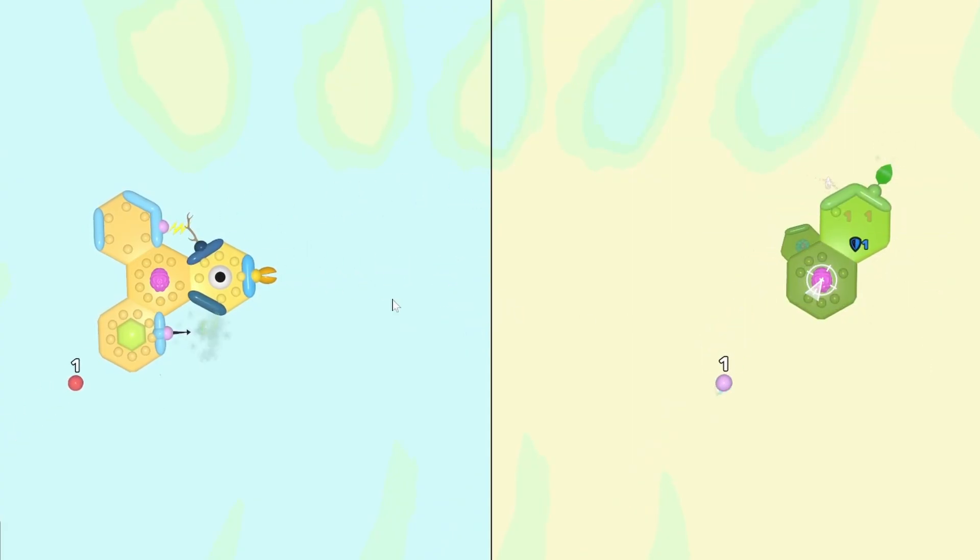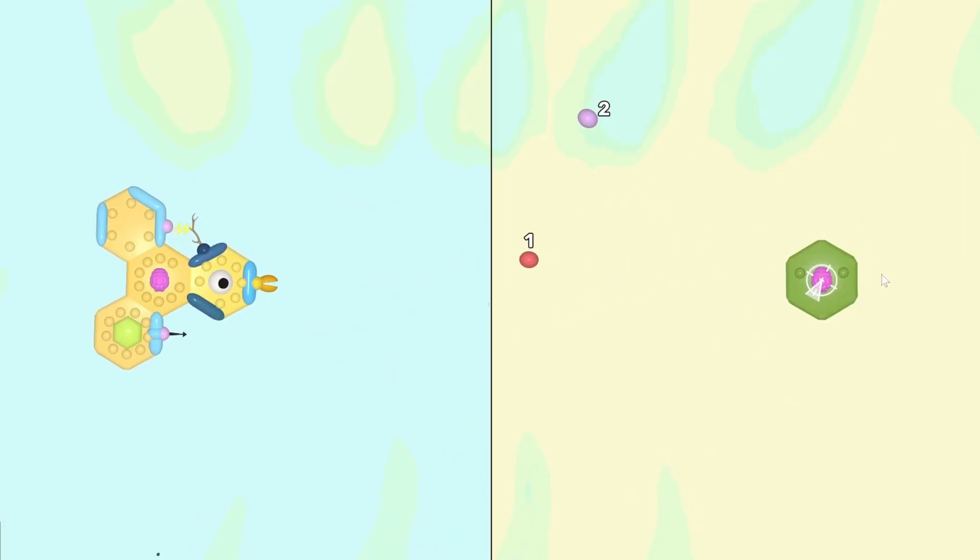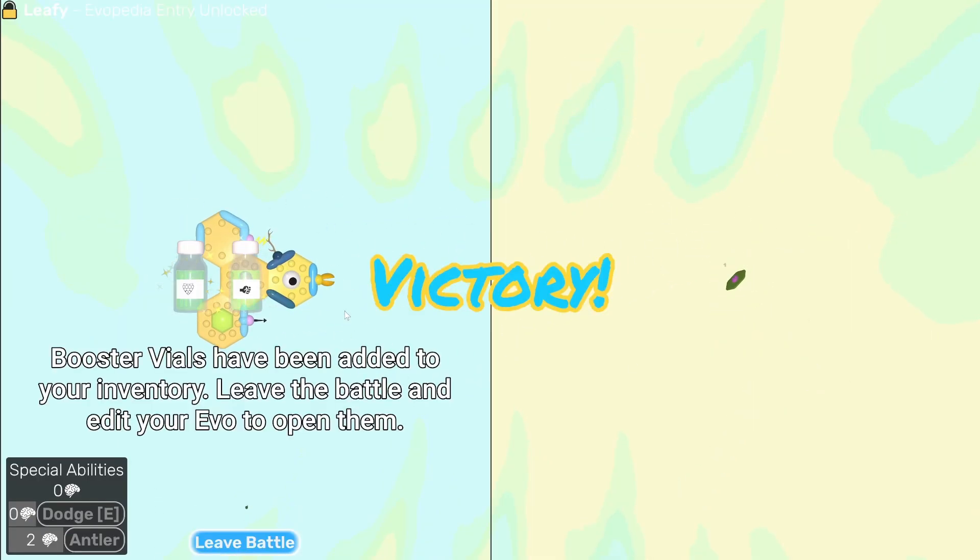That spear is critting for four damage — please hit the cortex. Yes, it's hitting the cortex. Beautiful, that's so much damage. And all that's left is the cortex. That hit got knocked away, but it doesn't matter — we win, and we get two more vials.